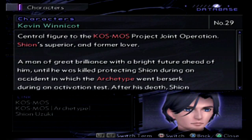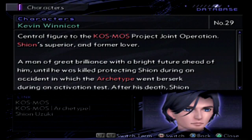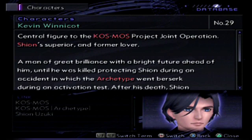Next up we have Kevin Winnicott: central figure to the KOS-MOS Project Joint Operation, Shion's superior and former lover. A man of great brilliance with a bright future ahead of him — until he was killed protecting Shion during an accident in which the archetype, KOS-MOS's archetype, went berserk during an activation test.